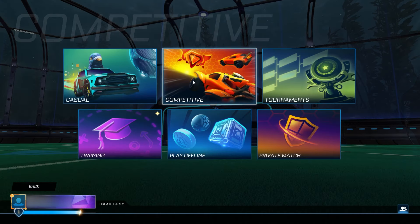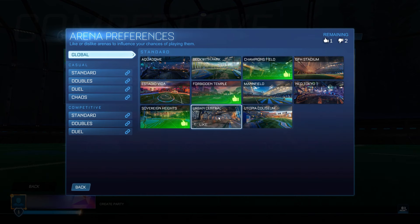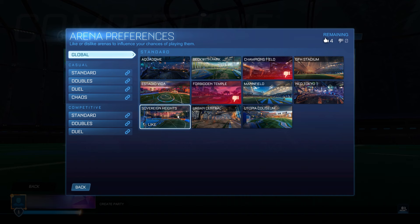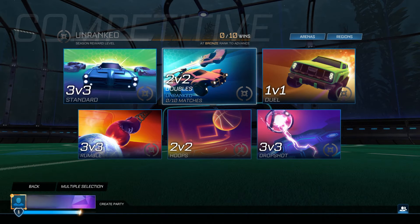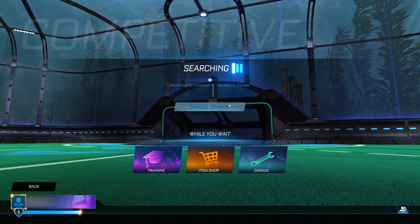Go to Competitive now and change the region to Europe. Change the arena — you want to dislike them all. You can't dislike one of them, but just remove the like. Dislike the other two. Click back and queue Doubles five times.